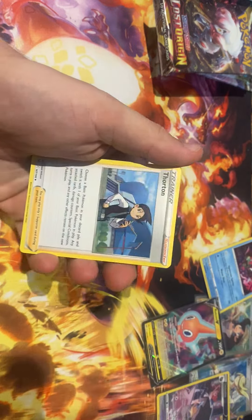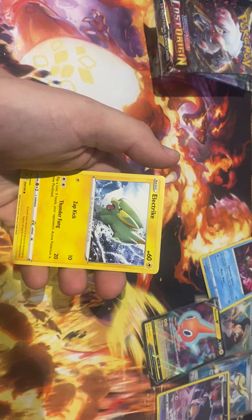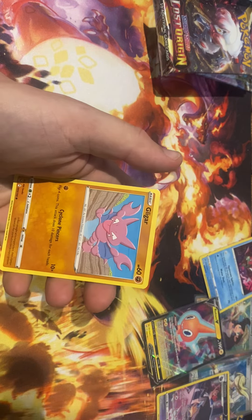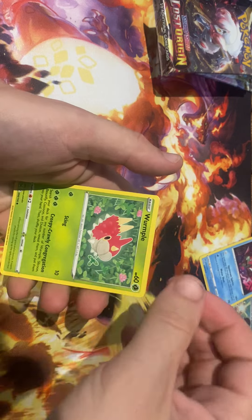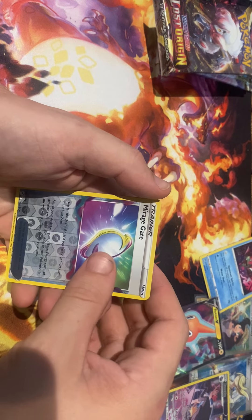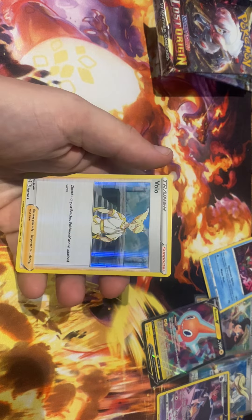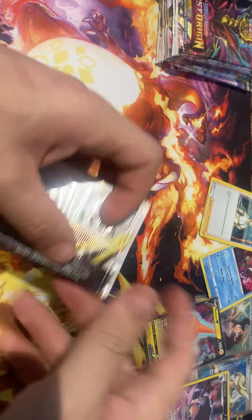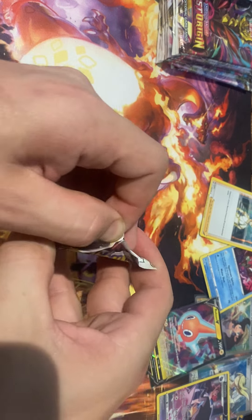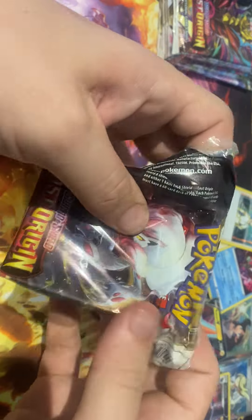Leaf energy, Trainer, Roserade, Phantump, Sudowoodo, Gilgar — I was getting there, the program now, brain fight guys. Trainer Gallery reverse and a Volcarona holographic. So not the full white one, but we did pull the full white one in pack four — I'm pretty sure it was the first or second packet we pulled in.